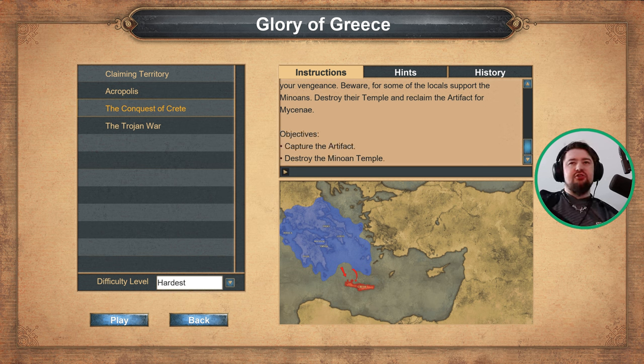Alrighty folks, welcome back to the Glory of Greece campaign. This is Scenario 3, the Conquest of Crete. The objective for this mission is to capture the artifact and destroy the Minoan temple. Let's begin.